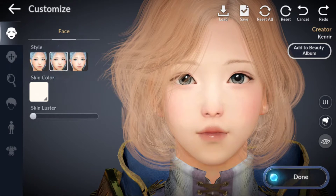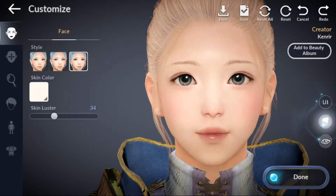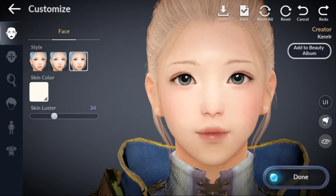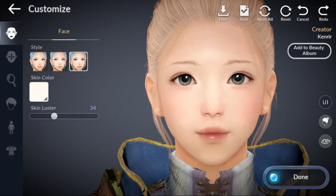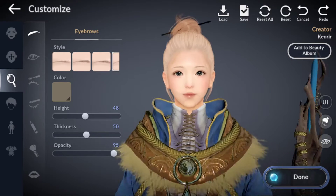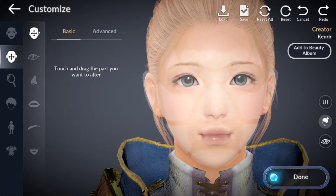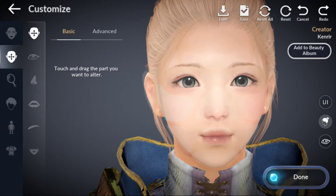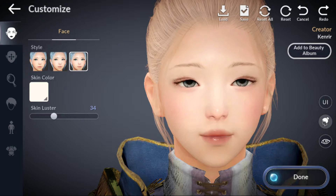You can adjust the skin luster — you can see the shininess in the forehead there — which is extremely interesting. There are hairstyles as well. You can even do the eyebrows, which is amazing. You can use width and drag to move the cheeks and cheekbones. This is just an amazing amount of customization you can have on your character.